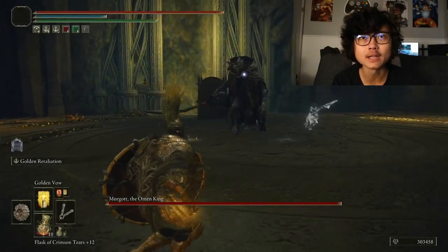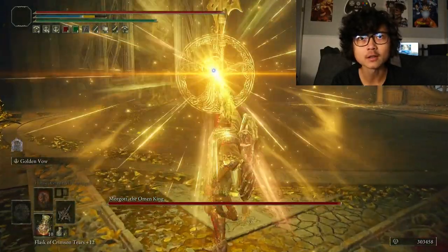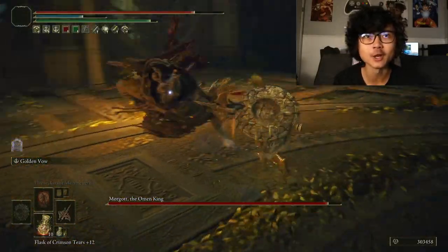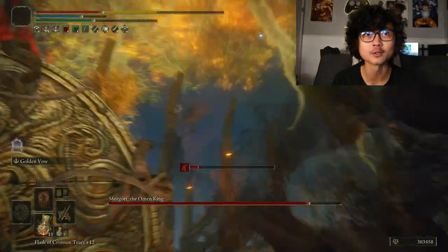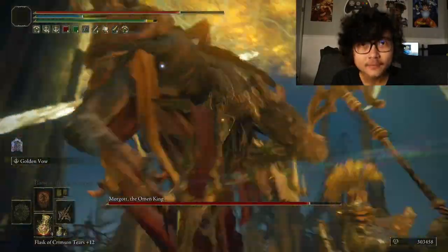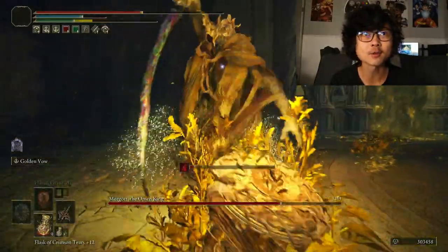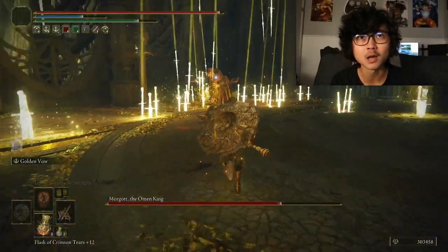Right off the bat I'm going to pop my buffs — Flame Grant Me Strength, then Golden Vow. Honestly, I've fought Morgott and Margit so many times yet I don't know his timings or moves. I just kind of wing it and hope I get him down. I have a bad tendency to spam-dodge with him — I need to learn when to actually dodge. From a DPS perspective it would probably be better to do R1s, but with how limited my openings are I'll stick to R2s. I've never used a Halberd before so I'm still learning its moveset; I've literally only fought the Draconic Tree Sentinel and Godfrey with it.